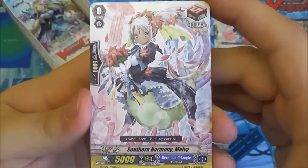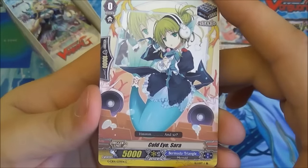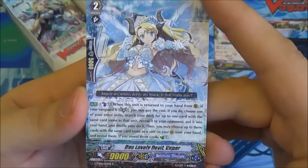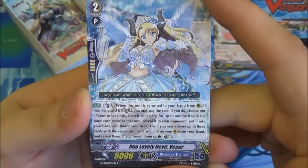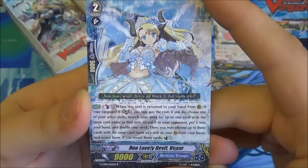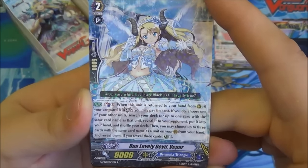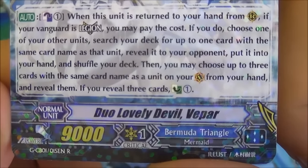Yes, and we'll get to see the new Countercharge ability when that pops up. Then Southern Harmony Malvi, which is a draw trigger. Cold Eye Sarah, just a standard stand trigger. Then we have Duo Lovely Devil Vipur — this is a Legion at Grade 2. Her ability: Counterblast 1 when she's returned to hand from Rear Guard. If your Vanguard is in Legion you can pay the cost, then choose one of your other units, search your deck for up to one card with the same card name, reveal it, put it in your hand, shuffle the deck. Then you can choose up to three cards with the same card name as the unit on your Vanguard from your hand, reveal them, and if you reveal three cards you get to Counter-Charge 1.